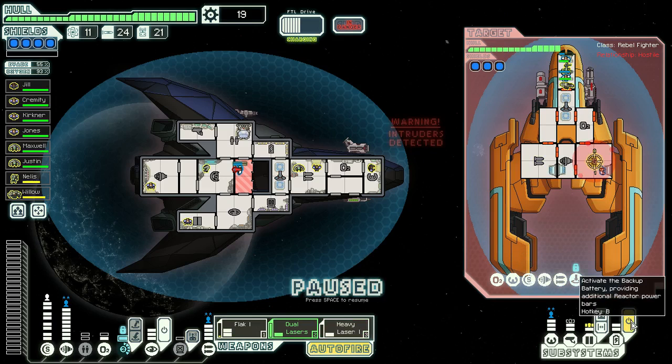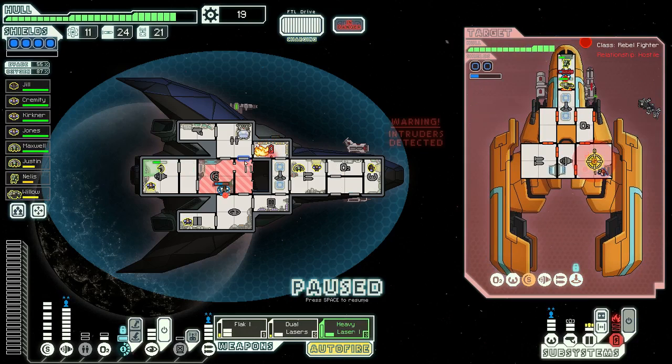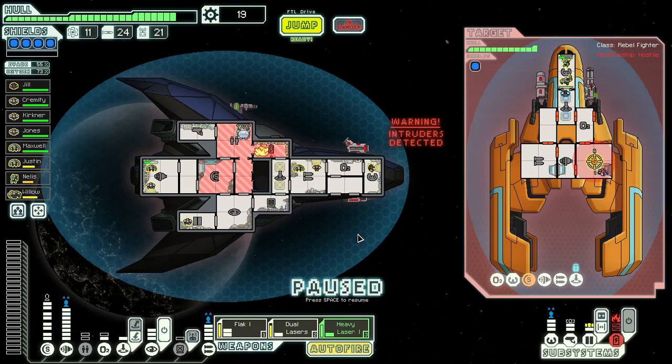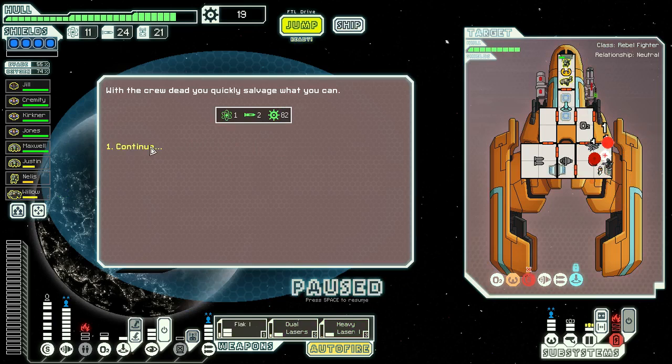We'll put the battery on that when we need it. What am I doing? Firing these over there. I'll save the heavy laser for when the shields are down. Wait, get out of there! Seriously. Close all the doors. What are we doing over there? Killing all these people. With the crew dead, you quickly salvage what you can before the rest of your weapons hit.